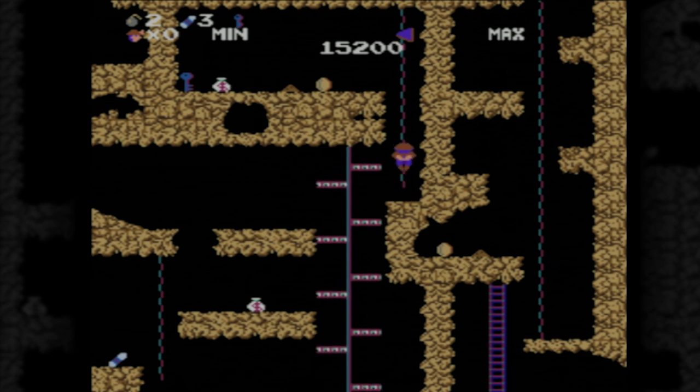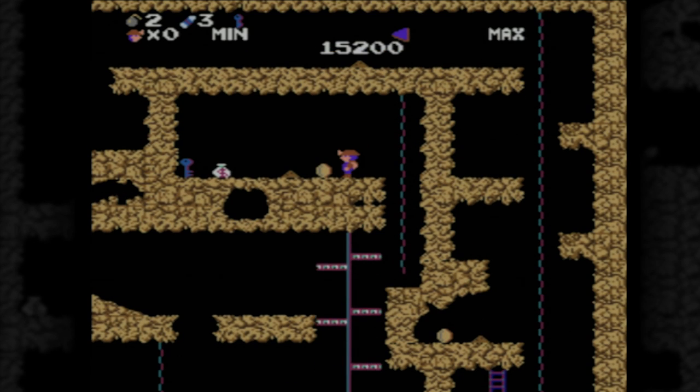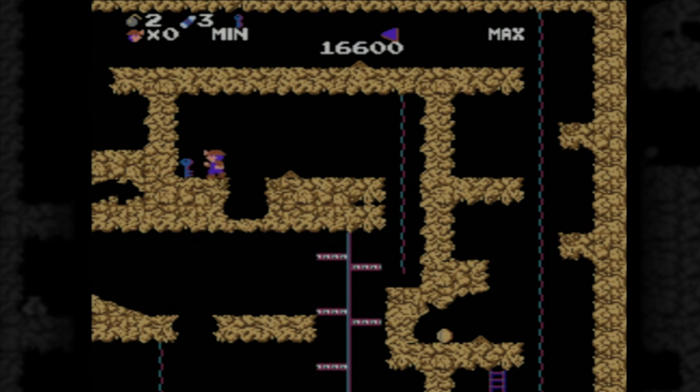You know how, if you're in a hurry, you'll take the steps two at a time? Or like, if you sleep in a bunk bed, you'll jump down to the floor? Well, if real life were anything like Spelunker for the Nintendo Entertainment System, you'd be f***ing dead.